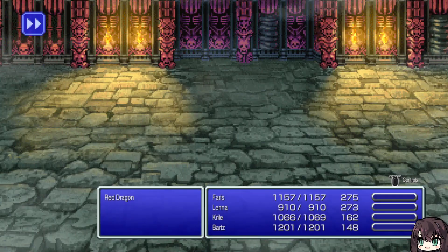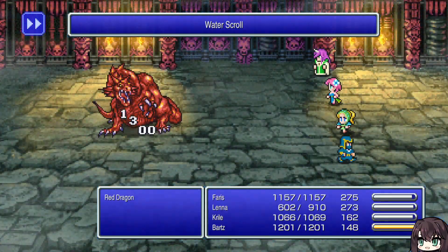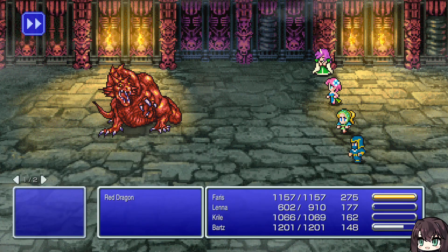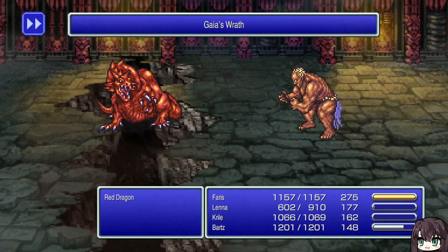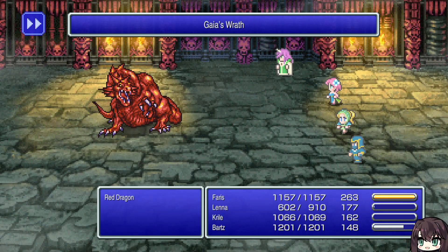I forgot thief runs so fast. He's undead, don't do that. Dual cast with summon is hilarious. Also dual cast with summon is great for being able to set up your support summons like Golem.